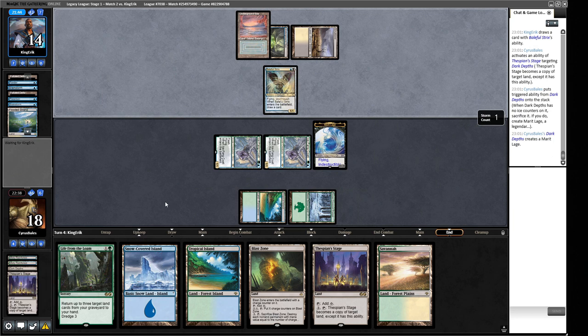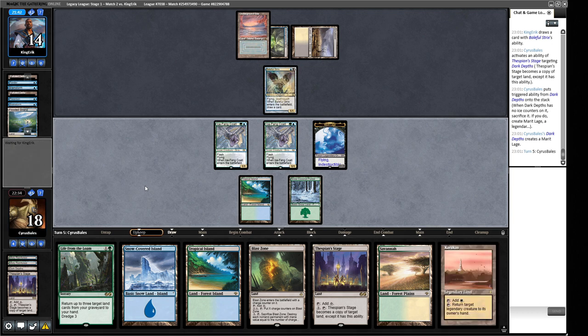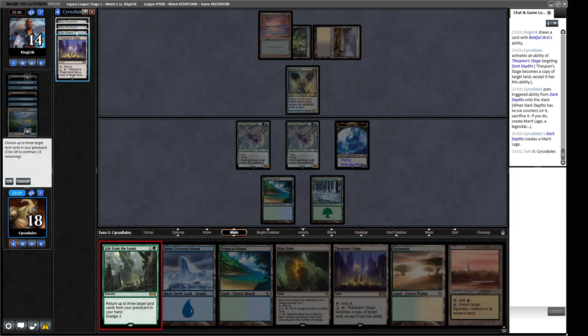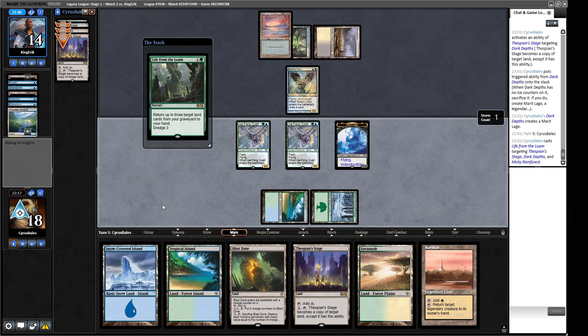We play this out and make a 20/20. With only black mana open and Karakas not available in white, if they'd left the Scrubland open I would have been more worried about a bounce effect. We get back all the lands so we can reload for the combo next turn as well. Preordain, Brainstorm, Ponder — I really don't know what opponent's deck is exactly.